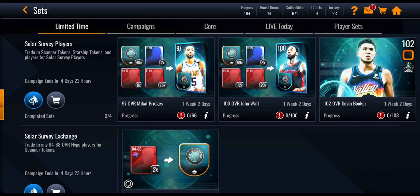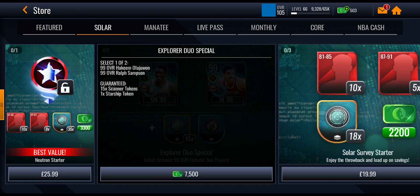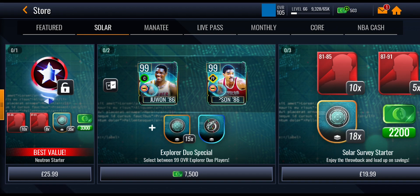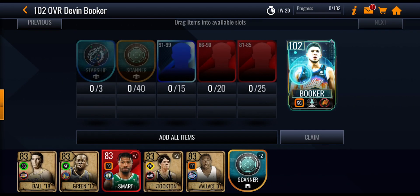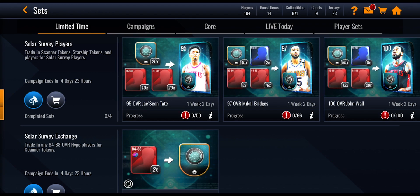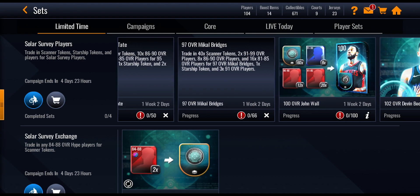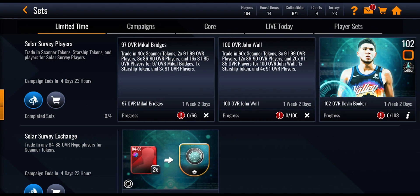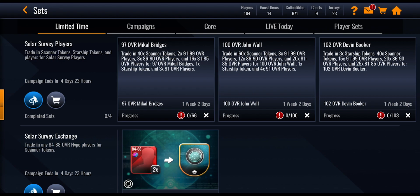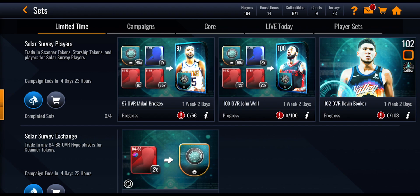To get Booker you need starship tokens, and to get those you either have to complete the previous sets or spend cash in the store on that select pack — which also gives you one starship token, essentially skipping one set. You can buy two of them to skip two sets. Three starship tokens in total come from completing the Tate set, the Mikael Bridges set, and the John Wall set. Each gives you the player, a starship token, and some higher overall players. The Tate set gives Tate, one starship token, and two 91 overall players. Bridges gives Bridges, one starship token, and three 91 overall players. John Wall gives four 91 overall players, one starship token, and John Wall. The Booker set just gives you that 102 Devon Booker, requiring 40 scanner tokens plus those starship tokens.